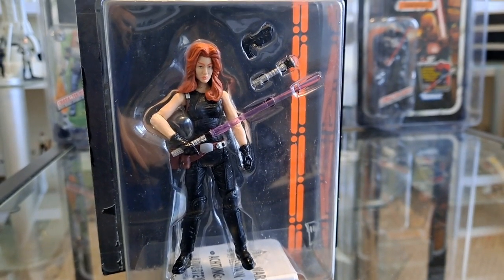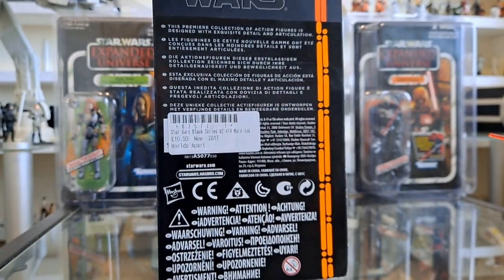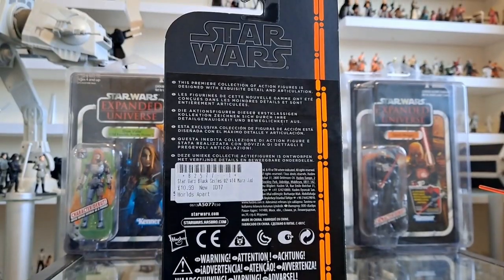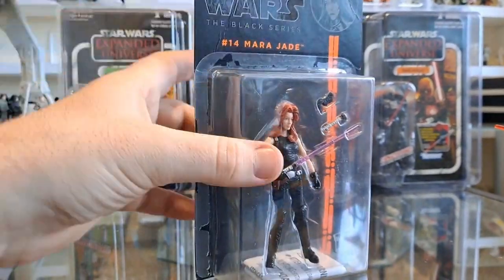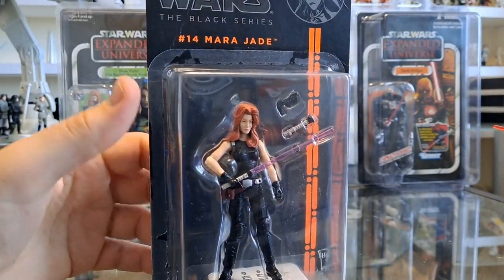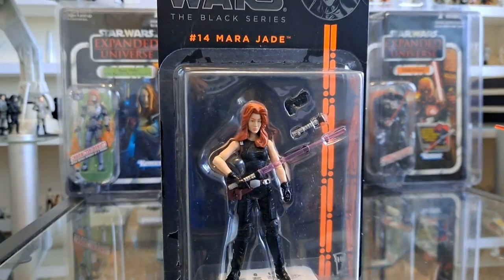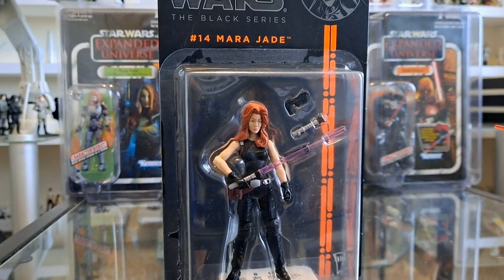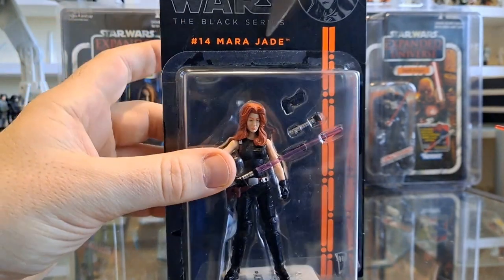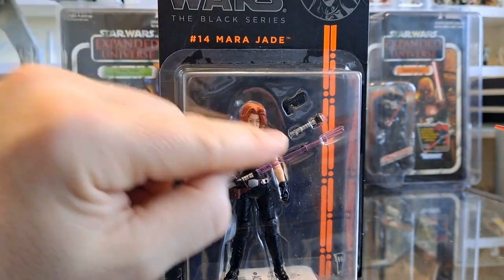The purple lightsaber is just like Mace Windu's and Revan's. Darth Bane also rocks a purple one. The good thing about opening this is it's going to come off like a dream, because the expanded universe — sorry, the orange card line — was notorious for having bad glue. They never learned that lesson, and the first part of the vintage collection in 2015 had similar problems.